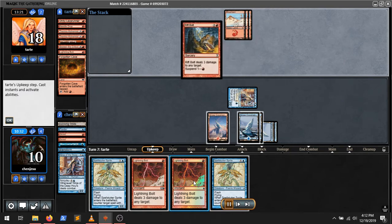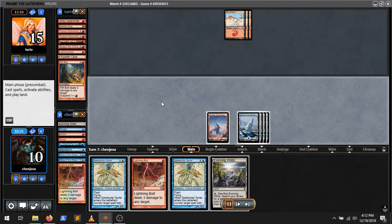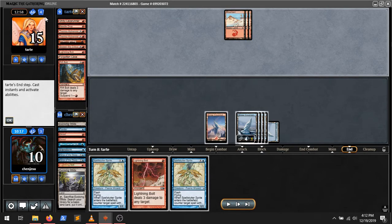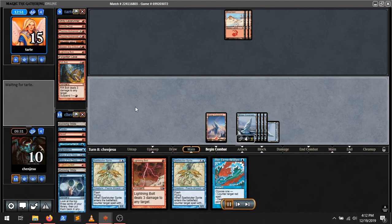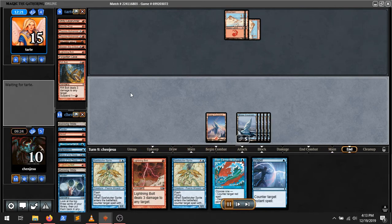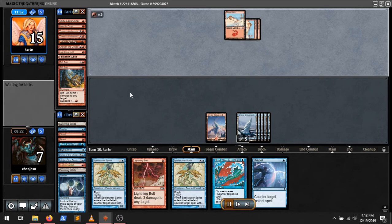So I decided to leave up Lightning Bolt. Maybe that's a mistake, but I already have Spellstutter. They killed my Ninja, which... maybe that's their best shot at winning, just because if the Ninja survives... Basically I feel like they don't have very good spells in their hand, because if they're killing the Ninja, that means they're trying to play a long game. But if they don't have anything in their hand, then they're not going to be able to play the long game either, but it's still probably their best shot at winning the game.